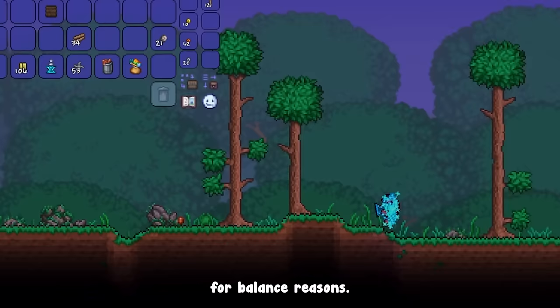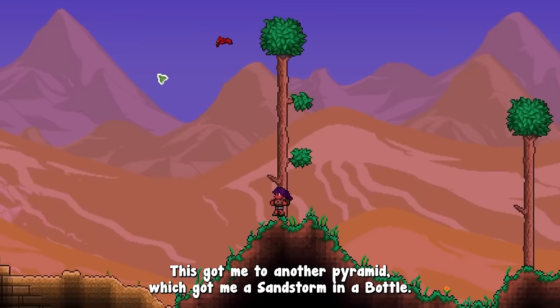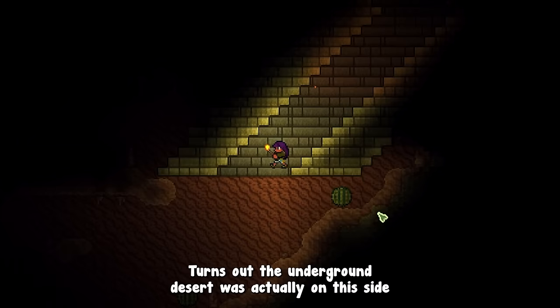Having found the desert directly east of spawn, I'm going west to try and find the ice biome. This got me to another pyramid, which gave me the sandstorm in a bottle — I swear this is a random seed and I didn't know any of this. It turns out the underground desert was actually on this side of the map, and the one on the right is only a small biome.